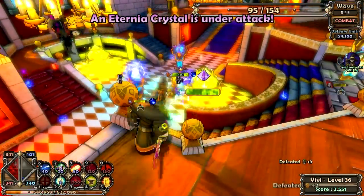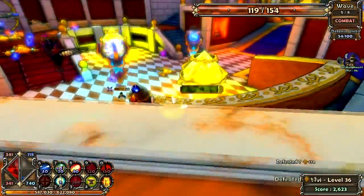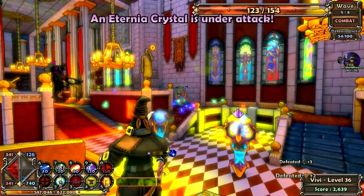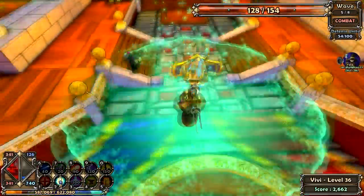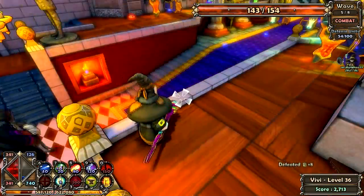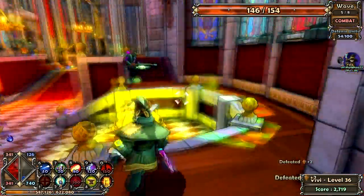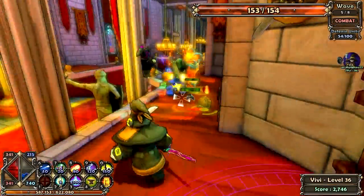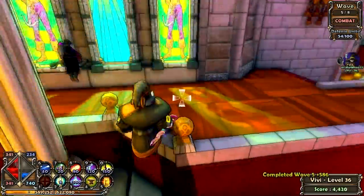They are somehow getting past - I don't know what they're doing. My lightning tower isn't taking them all out the way it should. There's an archer attacking from range - you can power up your single shot for a stronger attack, or do an area-of-effect blast to knock people back. It's not very powerful but it knocks them silly. I realize I forgot to put up a defense over there - I'm such an idiot. I'm going to go over and destroy the remaining enemy myself and pick up my loot.